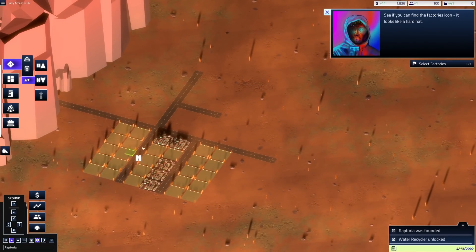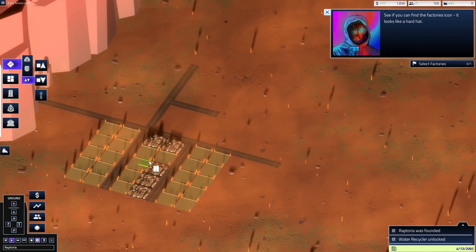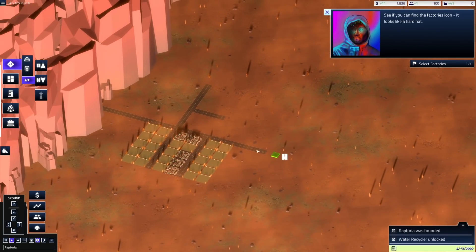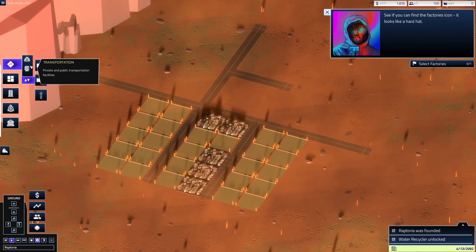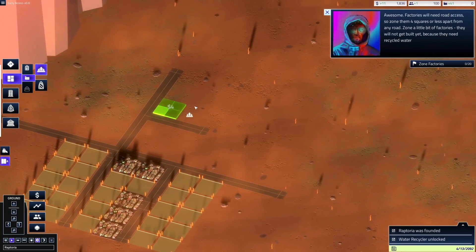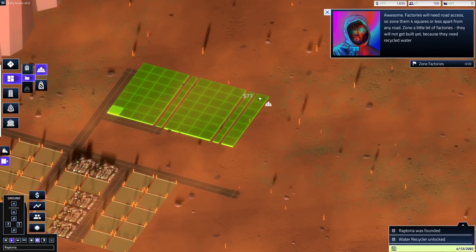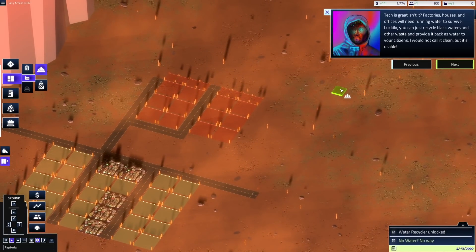Some modern cities have infrastructure above the main city too, which is cool. Let's get those factories going — they want me to do 20 factories. Tech is great, isn't it? Factories, houses, and offices will need to be running.